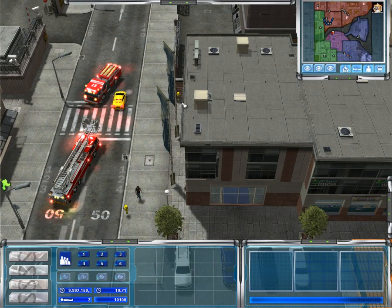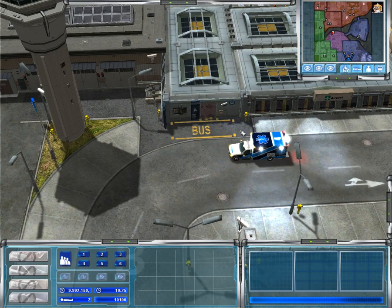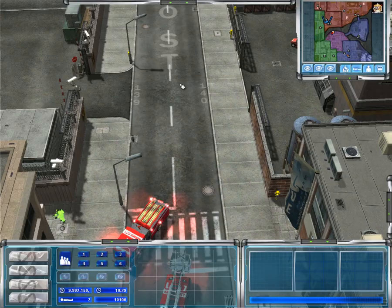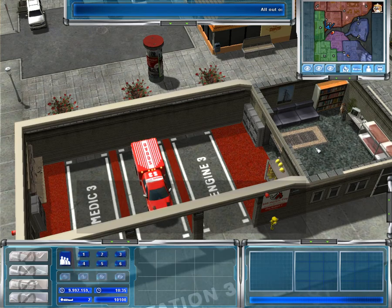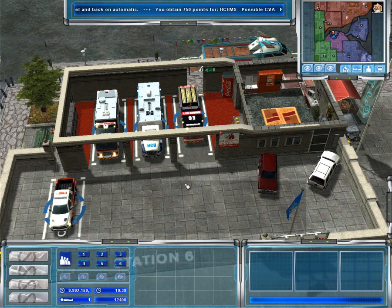Engine 7 on scene — nothing shown from exterior, we'll be investigating. Where are you going, dude? I'm sending Engine 4 back in service. We've made access. Copy, Engine 4 is back in service. That firefighter's taking the long road — he missed gym day. Engine 7 to dispatch: burnt food on the stove. All units can clear. Copy, all units can clear. Engine 7 — culinary incident.